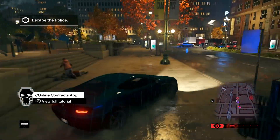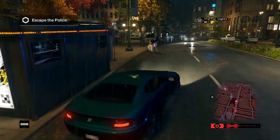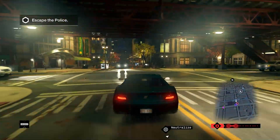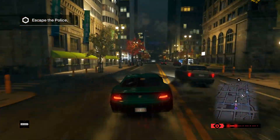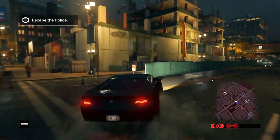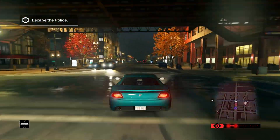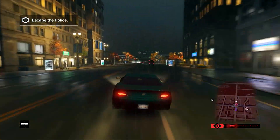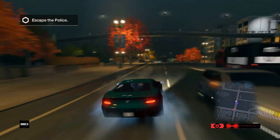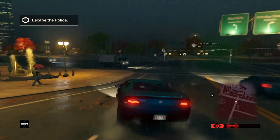Here's our car — escape the police! Let's do this, we are outtie 5000. Stop the vehicle now! I have to run into a couple of things first. We could have neutralized them back there — we'll remember to do that. There's a bridge over here. We've gotta find one of those garage things.